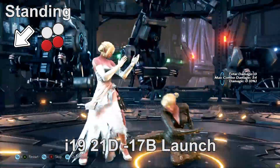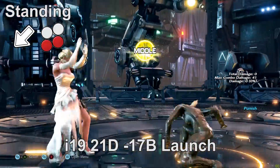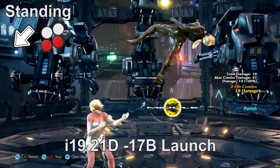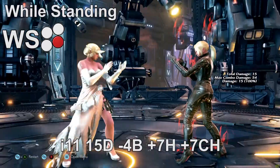At 19 frames, Nina gets down-back 3 plus 4. It deals 21 damage, has good range, and is a mid even though the animation makes it look like a high. It is another move you should only use in the punishment window as it is highly unsafe at minus 17 on block.